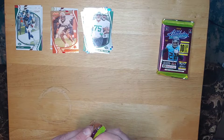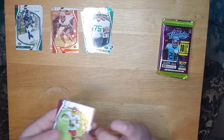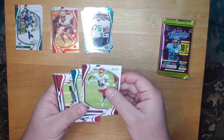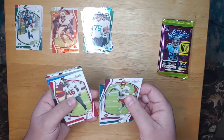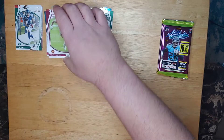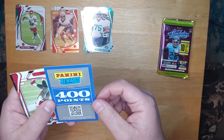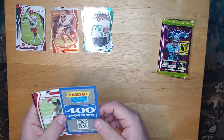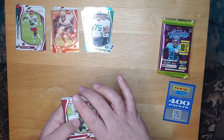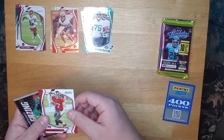Hopefully we can pull a good auto, get something new and exciting out of the Absolute here. Terry McLaurin, Jason Kelsey, a Devon White. We have a points card. No auto, but 400 points isn't too bad at least. I'm kind of excited. Still rather have an auto though - after paying for the shipping, it doesn't really work out too well. We've got a red Gronkowski parallel.